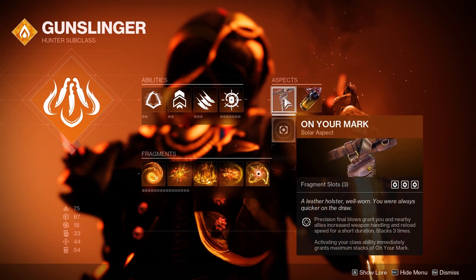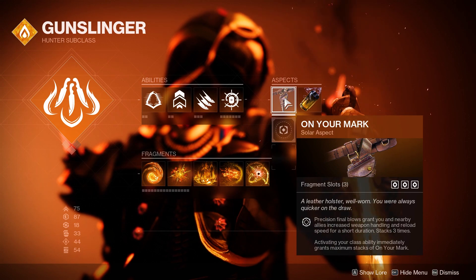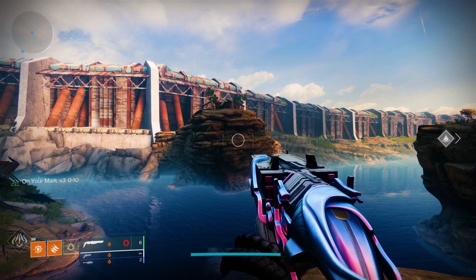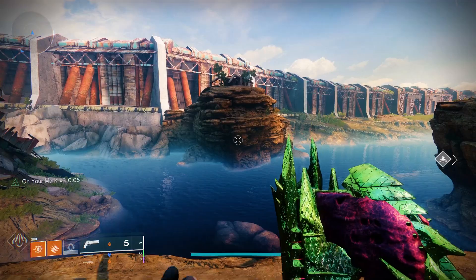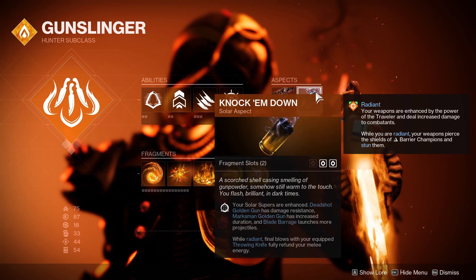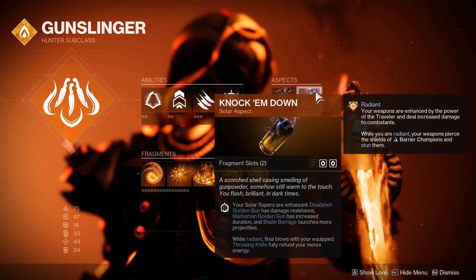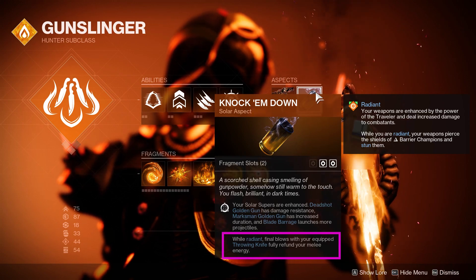Moving over to the aspects, we have On Your Mark. Precision final blows grant you and nearby allies increased weapon handling and reload speed for a short duration, stacking up to three times. Also, activating your class ability immediately grants you three stacks of On Your Mark. This aspect pairs so well with this build because of that reload speed buff — using a double barrel shotgun, you're obviously reloading constantly, so having On Your Mark up is so clutch. For our second aspect, we have Knock Em Down, which enhances our solar super, giving our Blade Barrage more projectiles, with the added bonus of getting a throwing knife kill while radiant refunding our melee.